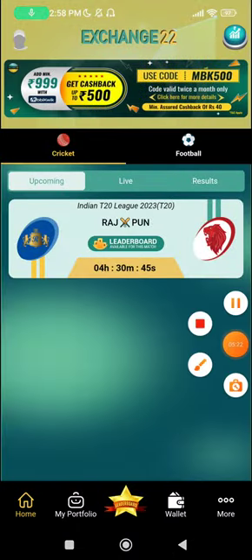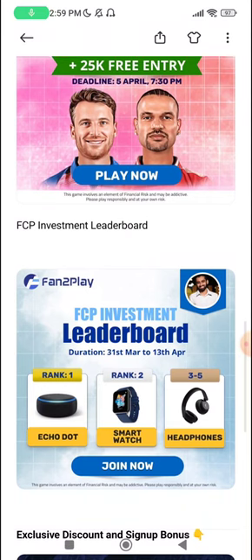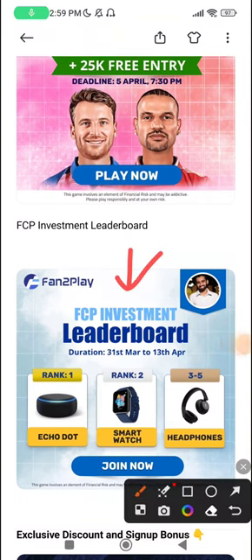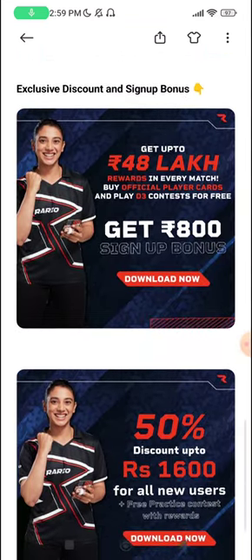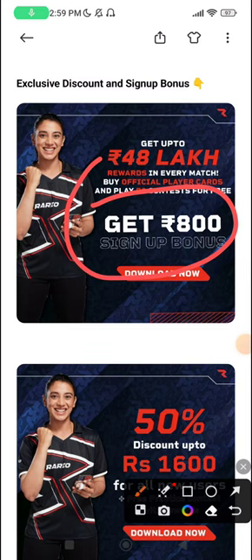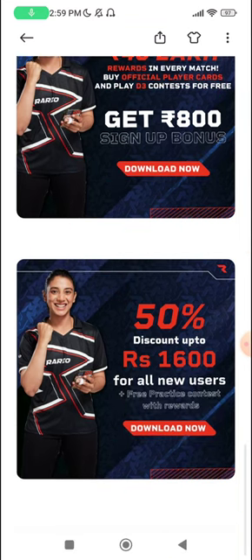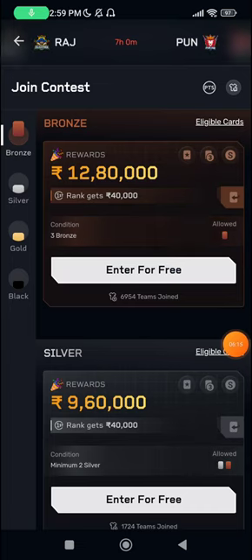The Happy Hour will be live for bonus usage on FanToPlay — 25% bonus can be used from 2 to 3 PM exclusively on the app. They also have a 25K free entry contest along with the FCP investment leaderboard. A ranking update was shared yesterday and another will come tomorrow. You get a 200 bonus on your first deposit, plus free tickets for the grand league. You also get an exclusive discount and sign-up bonus on Rario — rupees 800 sign-up bonus to start, and 800 more after you play the trial contest.